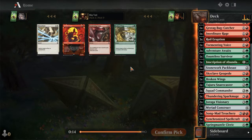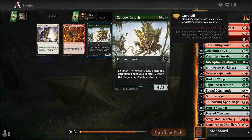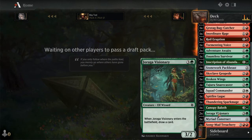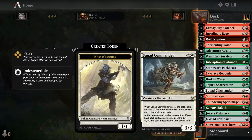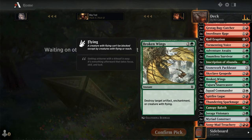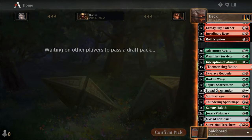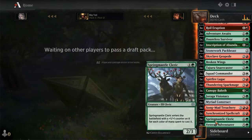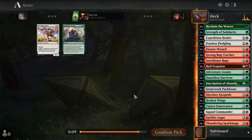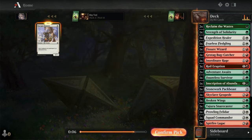Pick a Cleric - I need Clerics. Broken Wings, Spitfire Legacy, Canopy Bailiff, Broken Wings - I think I want another one. Let's start cutting. Fearless, Prowling Felidar or Sleet. I am absolutely lacking in 3-drops, but that's okay.